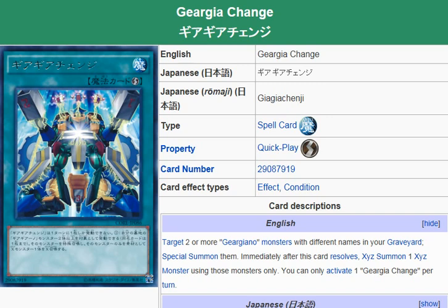Description: Target two or more Gear Giyano monsters with different names in your graveyard. Special summon them immediately after this card resolves. Exceed summon one exceed monster using those monsters only. You can only activate one Gear Giyad Change per turn.